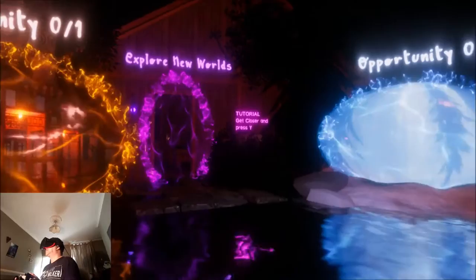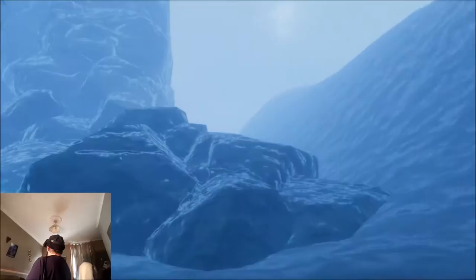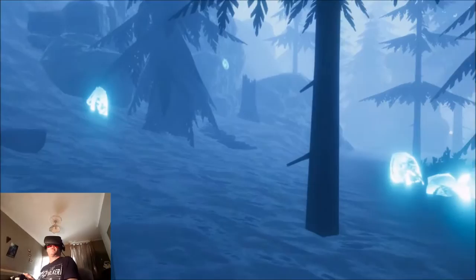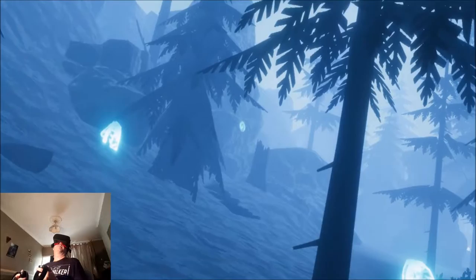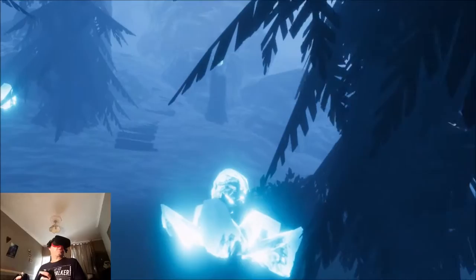Seeing as that's the tutorial, I'm going to go right and go through Opportunity Zero One. Let's go through the blue one. Okay, we're in a snowy world. I can move — I've got smooth locomotion and snap turning. There are some light blue crystals over here, so this is more like a relaxation type of game.